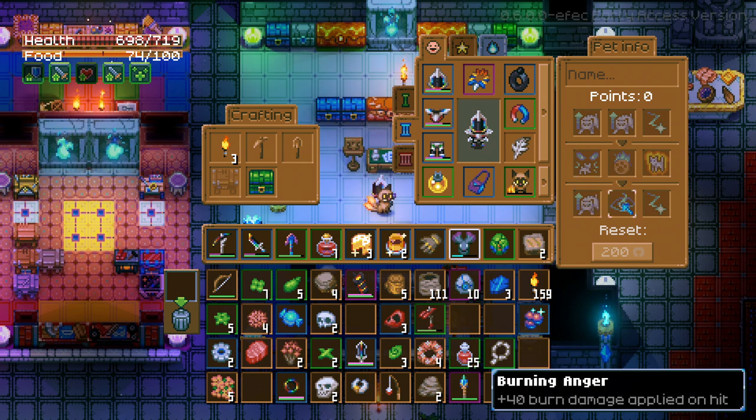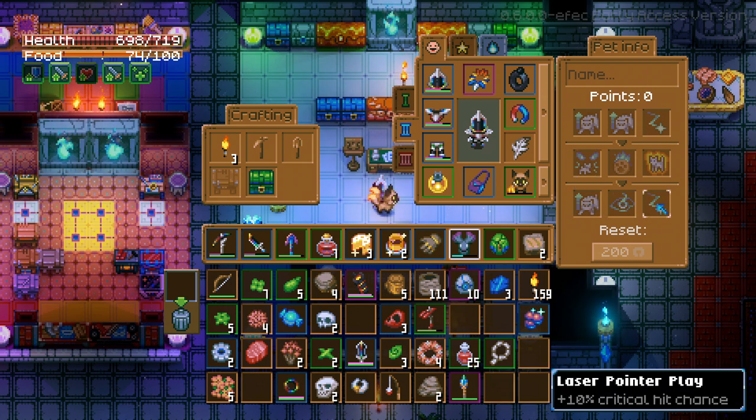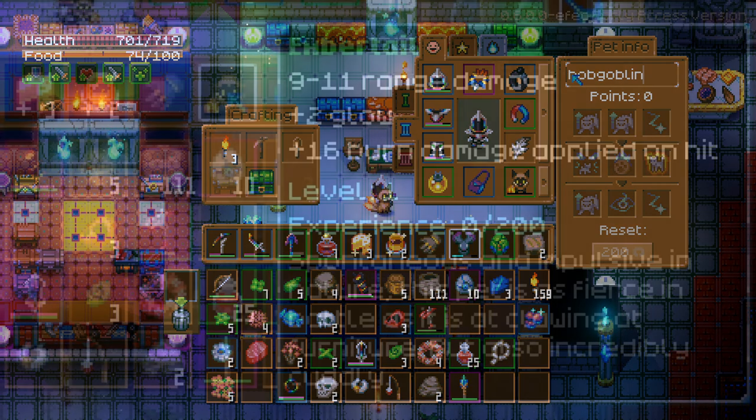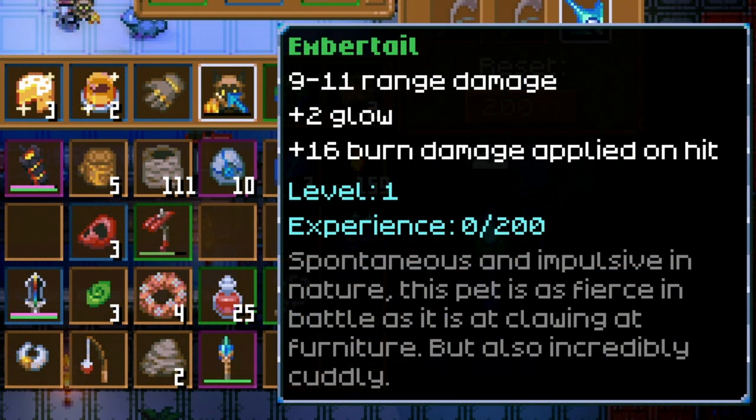You can spend a lot of time trying to roll or find the perfect pet with the abilities you want before deciding to level it up, using candy found in the world to give experience, as well as taking them out into battle. All pets start off with pretty much the same kind of damage — 9 to 11, either range or melee — and then they've also got additional abilities. The ember tail has an additional 2 glow and 16 burn damage applied on each hit.